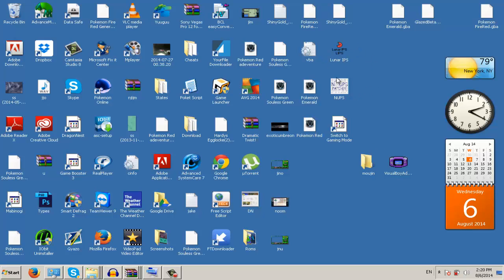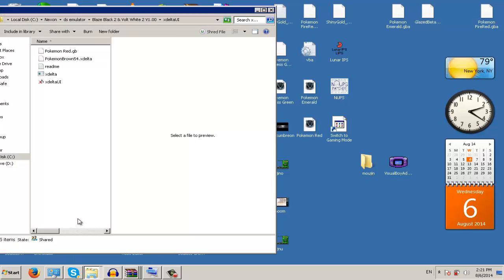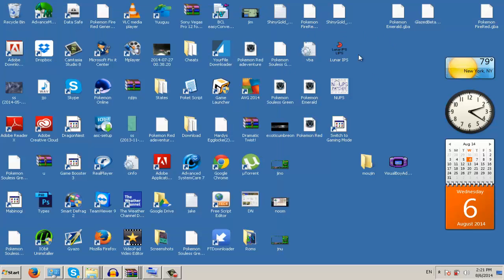First thing we're going to go over is Lunar IPS. When you get a game, it shows IPS and UPS and also XDelta. The only games I know that use XDelta are DS games and Pokemon Brown, so I'm going to use Brown as an example.